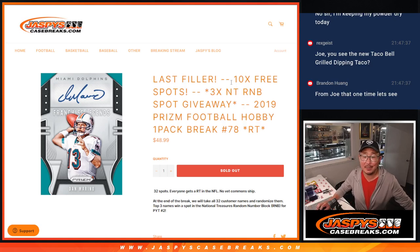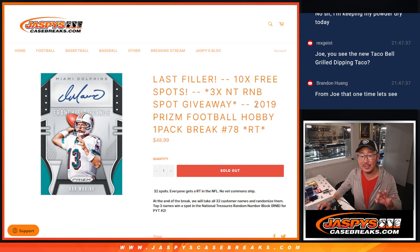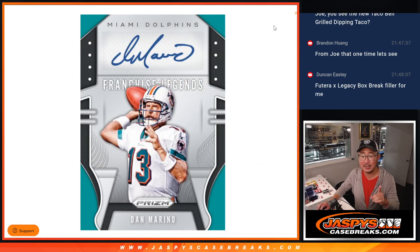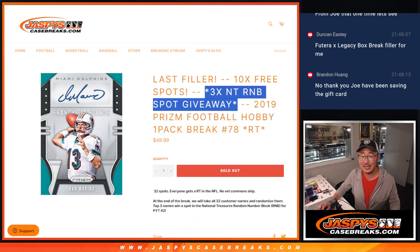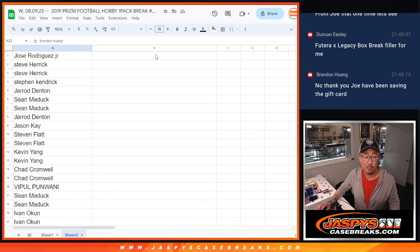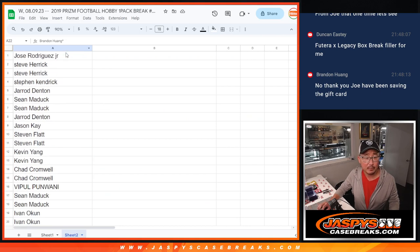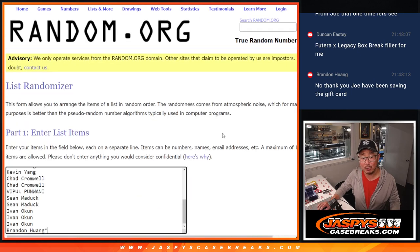Hi everyone, Joe for JaspiesCaseBreaks.com coming at you with our last filler to unlock NT football — that's coming up in a separate video a little bit later on. Three different dice rolls happening right here. First, we're going to give away 10 spots within the pack break itself. Second dice roll will be the break. Third dice roll will be giving away those three NT random number block spots. Big thanks to this group for making it happen — appreciate all of you. Now, almost half of you are going to get extra spots — a little buy one, get one opportunity.